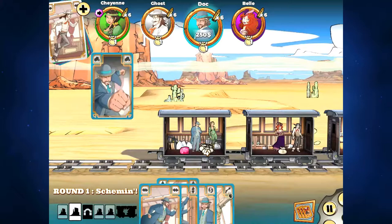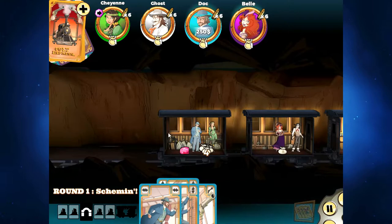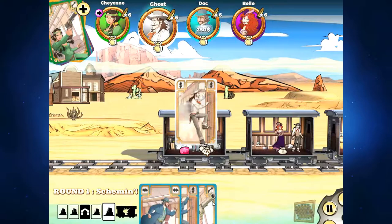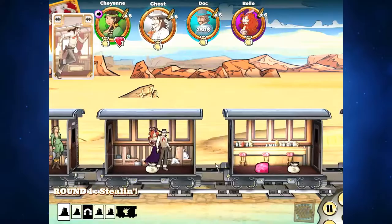Doc represents flexibility in everything, and in many cases as you can see with my hand, you're going to have options all the time. I'm planning - Cheyenne's going to knock some loot out of my hand. I'm going to do my best to strike back. There's a bunch of punching going on and I'm going for the gunslinger bonus. I like to be on the roof because it gives me the best range of options.